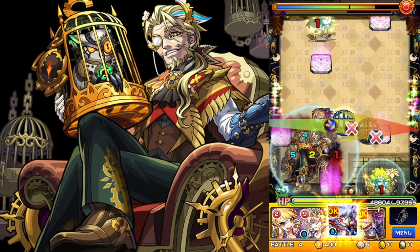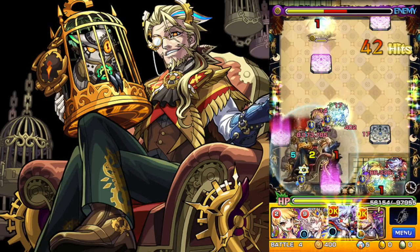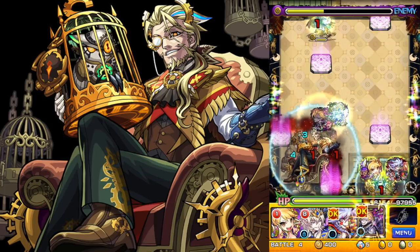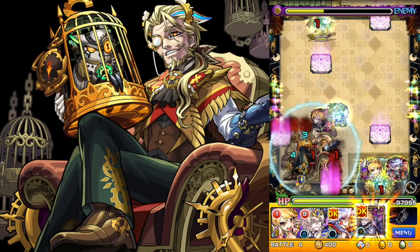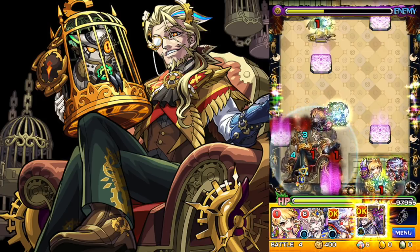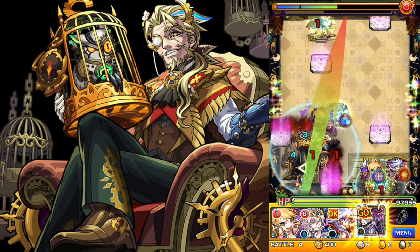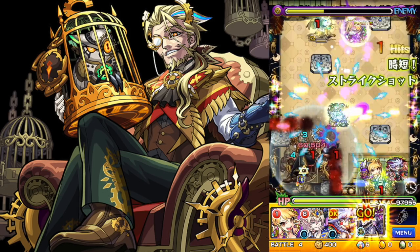Okay, here I have Hamelin with a little bit of healing, and we return him to his original form. I'm getting a little nervous about how long I'm taking to take down this mini boss, so we're going to use Jekyll and Hyde's strike shot. We'll make sure we set off the counterattacks and just hope that we take down the boss after that. Okay, excellent — we'll get some healing in as well.